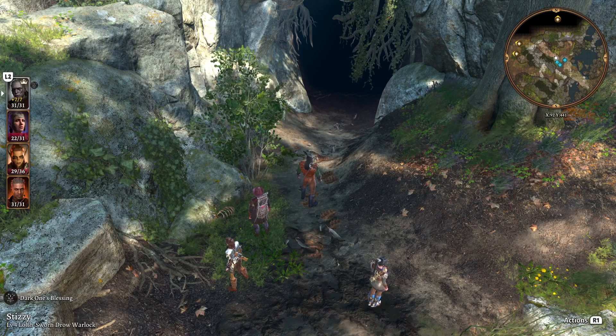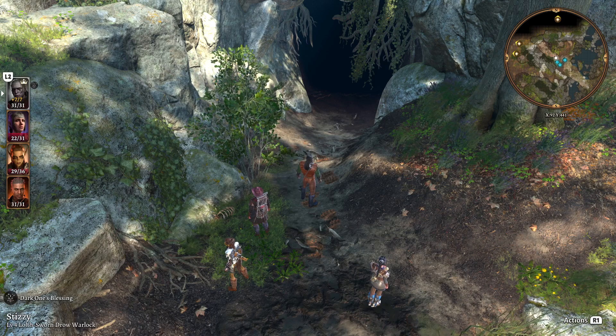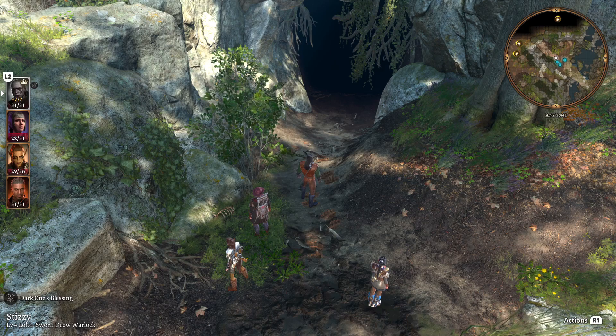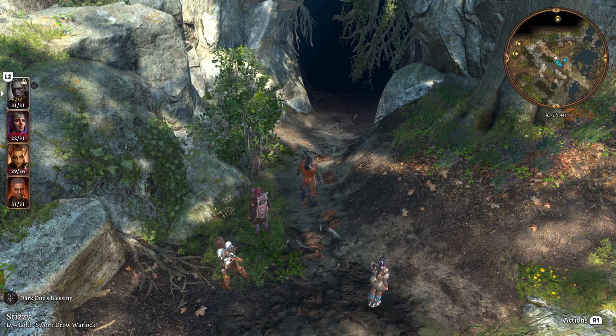We've got a couple other quests we're doing, so I thought I might explore around before we get to the main quest objective. Let's see what's out here in the wild. We ran into two — well, three people, one of them was dying, and they asked me if I was one of the chosen ones of the Absolute.